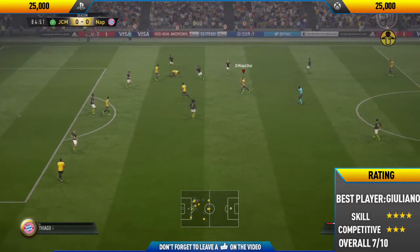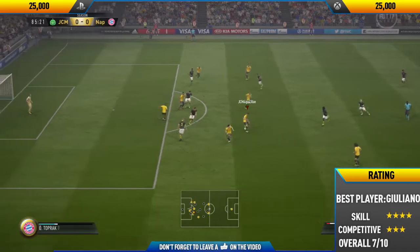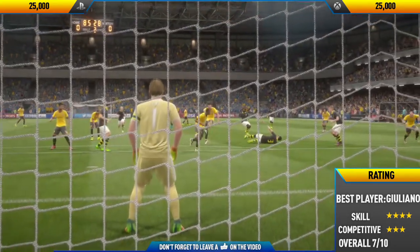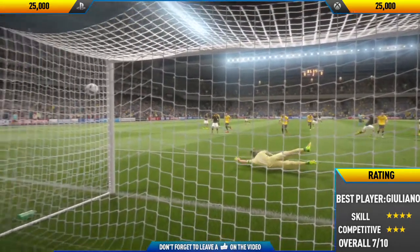Getting back into the game highlights, we get a really nice goal here with Marlos - a ball roll into a Hocus Pocus, then two heel-to-heels into a roulette and a really nice outside-the-foot finish into the top left corner past the goalkeeper. That shot was just unstoppable.